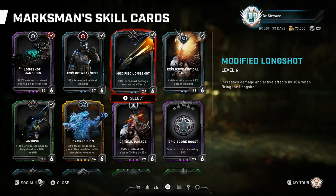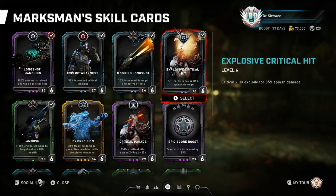Explosive Critical Hit is a fun skill card - it causes critical kills to explode for 85 flash damage, giving the Marksman crowd control damage from afar. You can headshot a Scion or a drone and if it's adjacent to a bunch of enemies it can be pretty devastating, killing a crowd. It's a very fundamental card I almost always have in my stack, whether playing Horde or Escape. I do occasionally take it off when running with a Veteran, but I'll mention that combo in a bit.